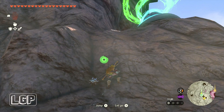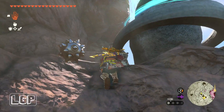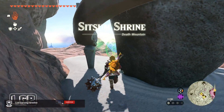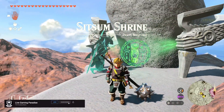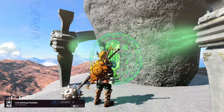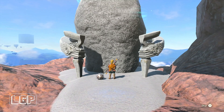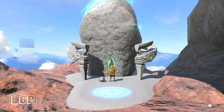What is going on guys? Kaldus here from Live Gaming Paradise. We are back again with another episode of The Legend of Zelda Tears of the Kingdom. This time we're going to do the Sitsum Shrine on Death Mountain — this is the one you come across on your way to the top with Yusub. I think his name is Yusub of Goron City.